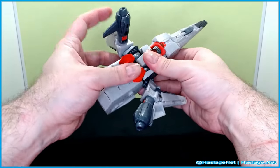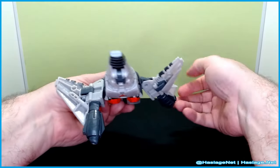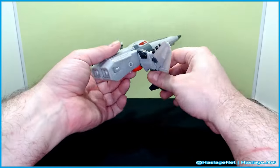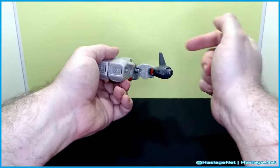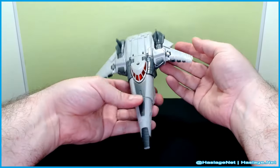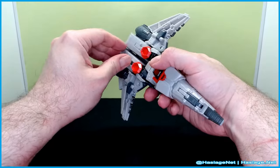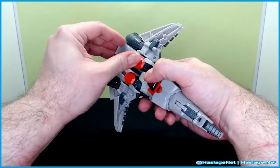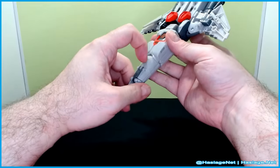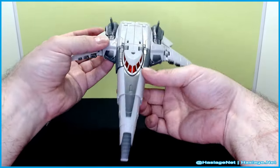These panels go over the legs — that's a lot more flush. There's a peg and slot here and another peg and slot there; sink those in. And look at that — he has landing gear! I love the colors, man.